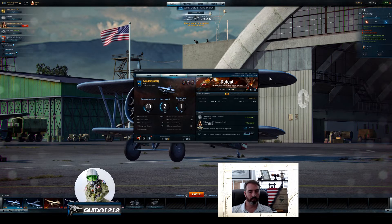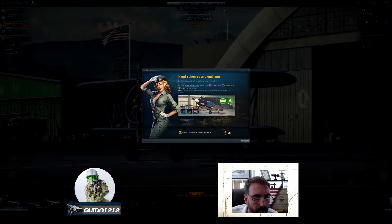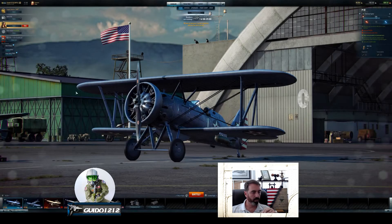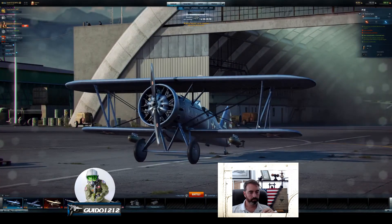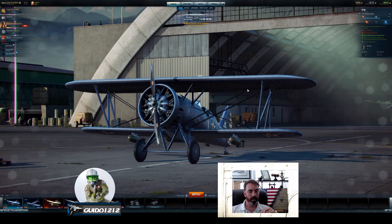We lost, unfortunately. The end screen shows paint schemes and emblems — 'do you want your aircraft to look like a real ace's steel bird?' There's a gratuitous female painted on there. There's also a notification about new AA guns and it takes you through the mission summary. And that's Fighter Friday.